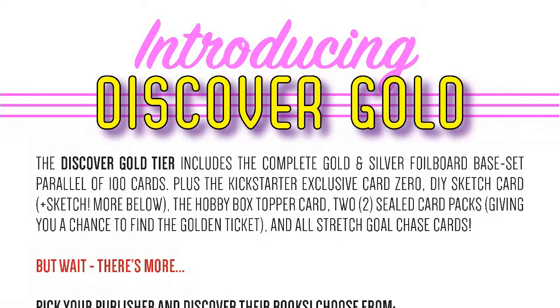Today at noon Eastern Time we'll be dropping the Discover Gold tier. This tier includes the complete set of gold and silver base set parallels — basically every card in the regular card set but foil enhanced. The backgrounds are foil enhanced, the borders are foil enhanced, it really just elevates the artwork, adds a bit of glitter, a bit of sparkle and makes it a lot of fun.